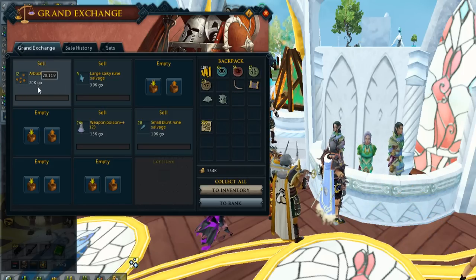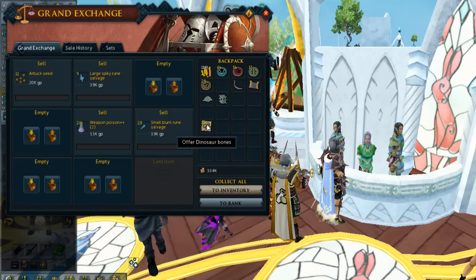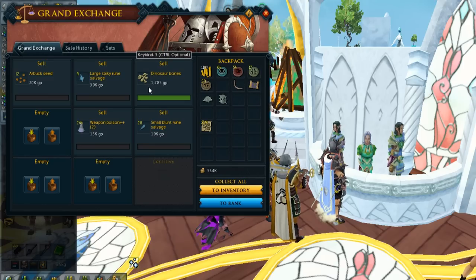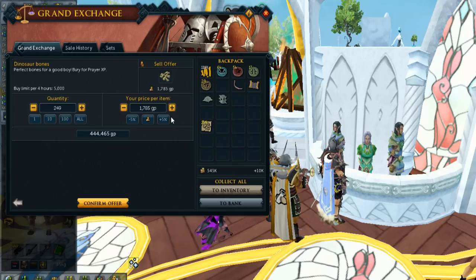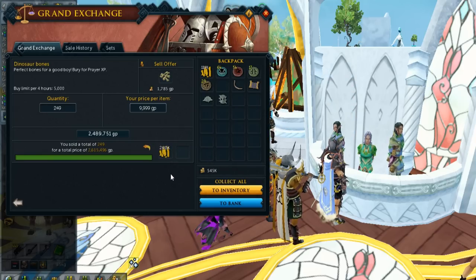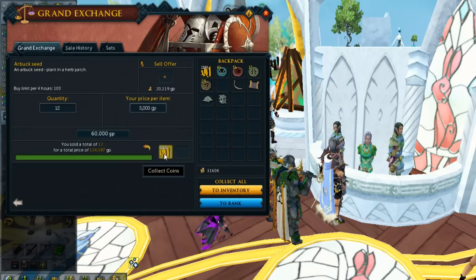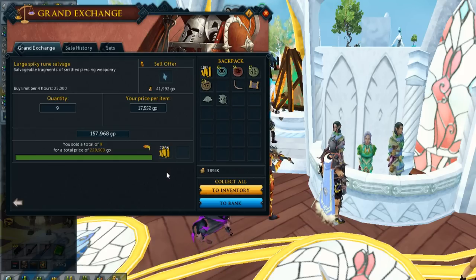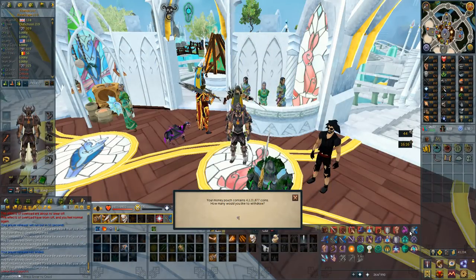I've sold most of the small things. The Arbok seeds are not really selling, so I'm going to assume that the stamina potions are not actually that good. But let's sell the dinosaur bones — way more than 1.8k, so let's sell all of them. The dinosaur bones is definitely going to be the main profit here. I managed to sell the Arbok seeds for roughly 10k each, and now I've sold everything pretty much.